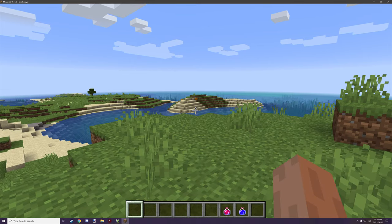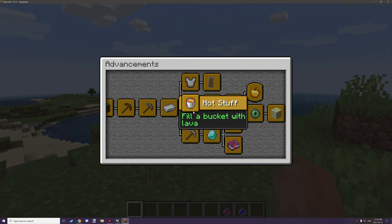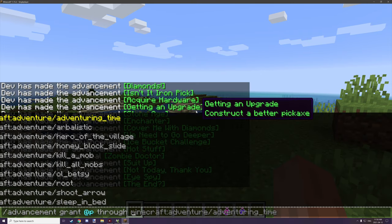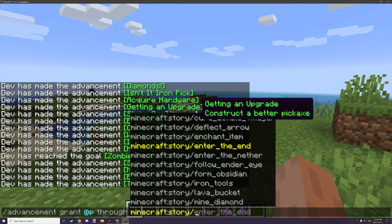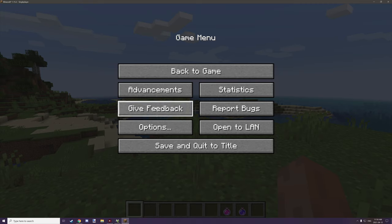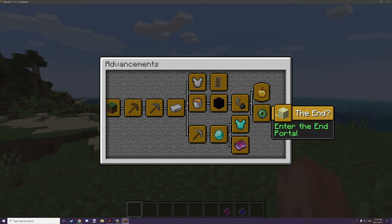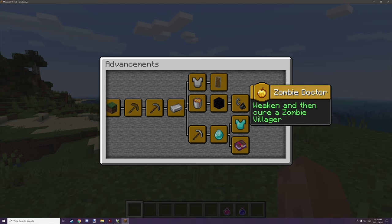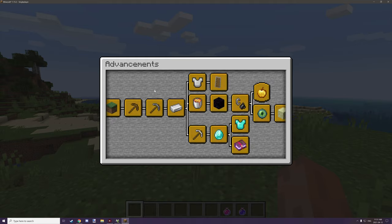For example, to unlock the End advancements, you target the End one. On the Minecraft namespace, you go to story and then the advancement called 'enter the end.' That will unlock all advancements up to that point. If you want to unlock further ones, you just target those individually as well — that's essentially what I did to unlock all of them.